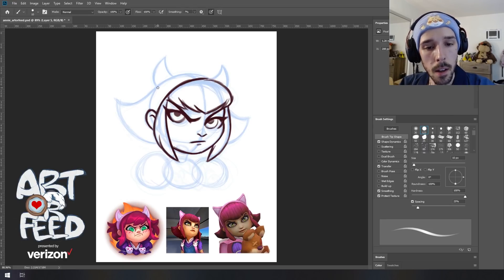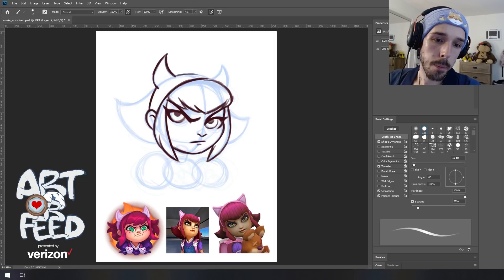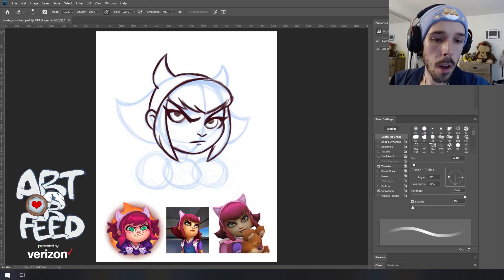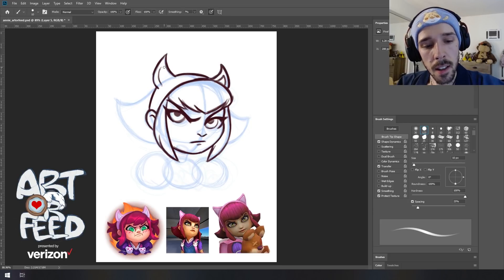Now let's fill in the rest of her headband up to the demon ears. Because you've already mapped out all these shapes in your sketch layer, it should be pretty easy to come in with stronger pressure and block those shapes out. I'm going to fill in the circle we've delineated for Annie's ear — just a small reversed C shape to give that a little more definition. We'll mirror these shapes on the inside of the ear because Annie's got a lighter material, almost like a felt, so they really read as ears and not straight-up devil horns.